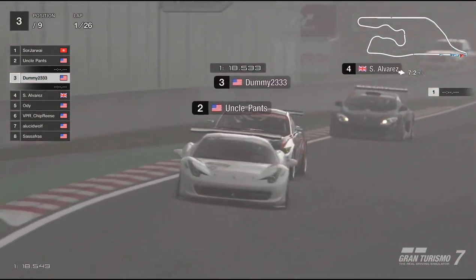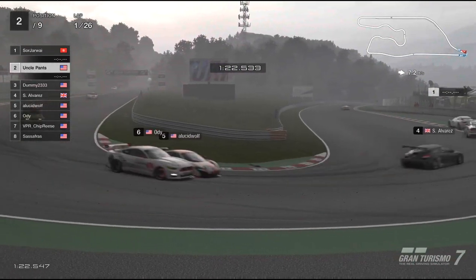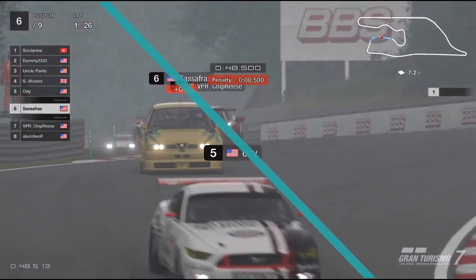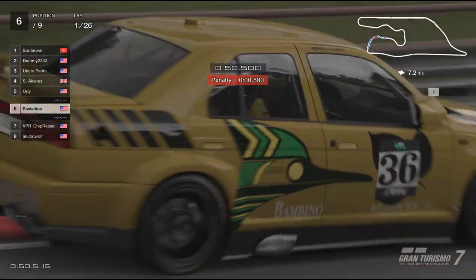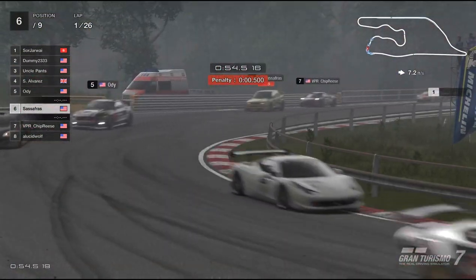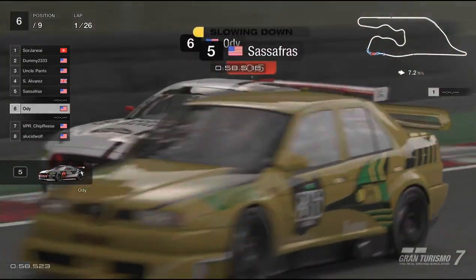Right behind W23, he's able to make the pass coming out of 13, way before 14. He's clearly out in second into the braking zone, and oh wow — we see a lunge there. I think that was Elusive Wolf.